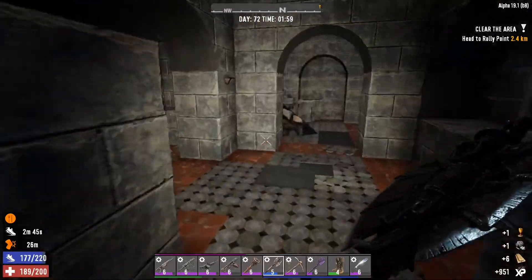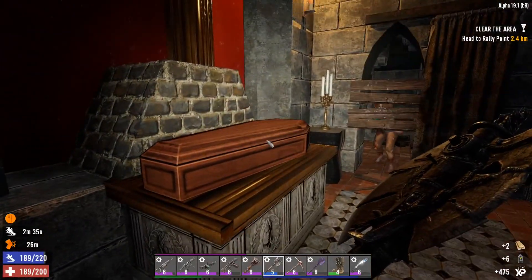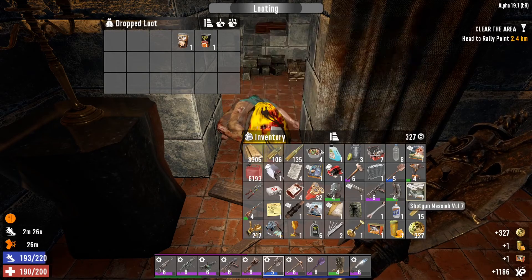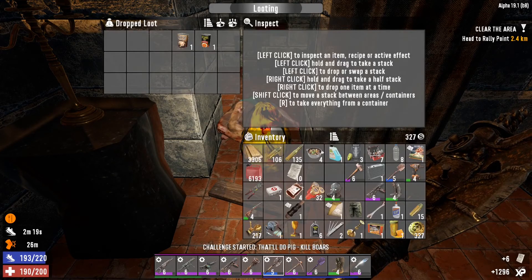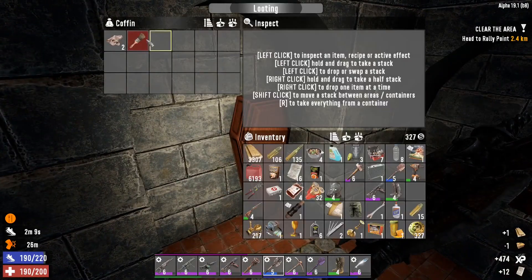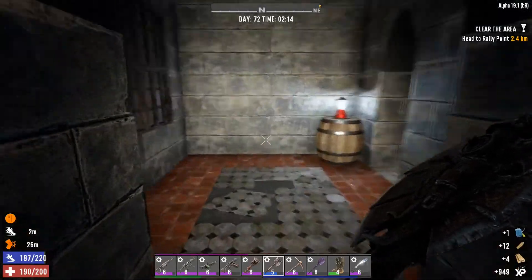There's a whole ton of coffins in here. There's a coffin here with some oil in it — who puts oil in a coffin? I can scrap a lot of that. I could go back to Bob's Boars and finish that quest since that's not a location-based one. Tons of coffins and I haven't found any jewels from that — that's a little sad.